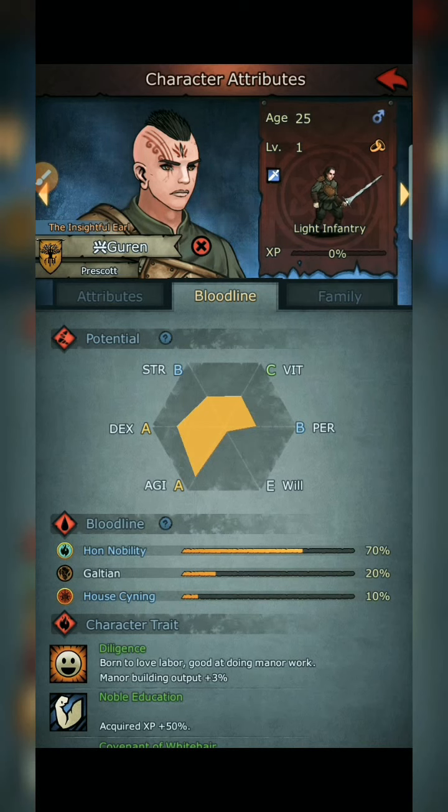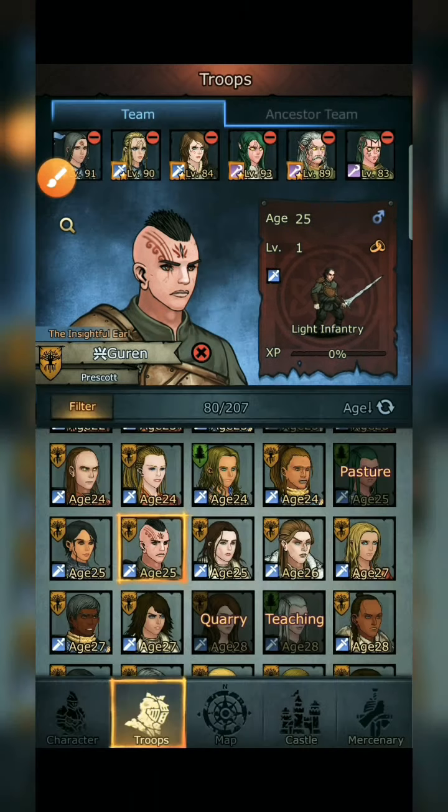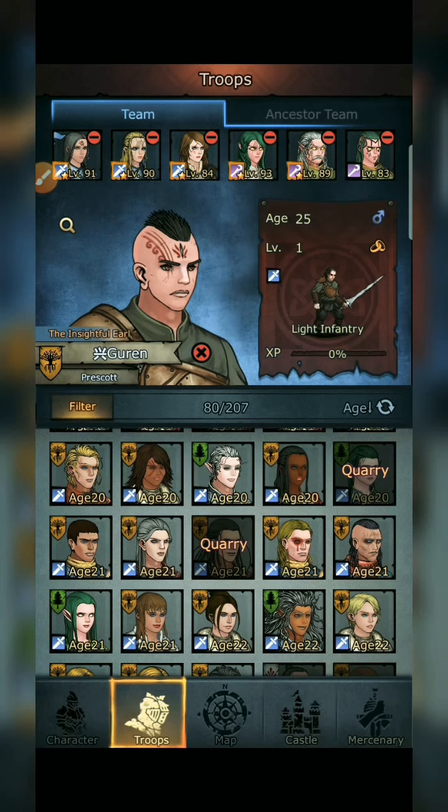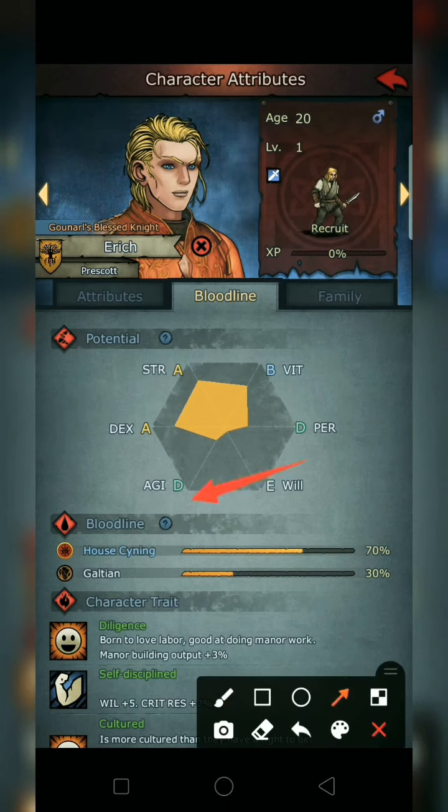To summarize what you need for a Blademaster: B on Strength, B on DEX, B on AGI, and at least C on Vitality — C or higher is better. A 70% bloodline House Signing without a B on AGI is not ideal. You really need a B on AGI as the average requirement for building a good Blademaster. Stick with Signing for better overall stats.